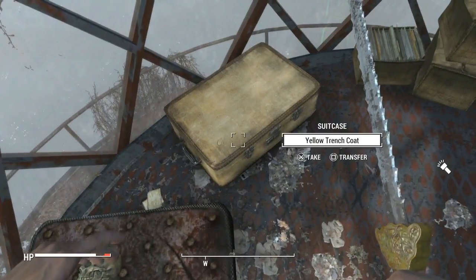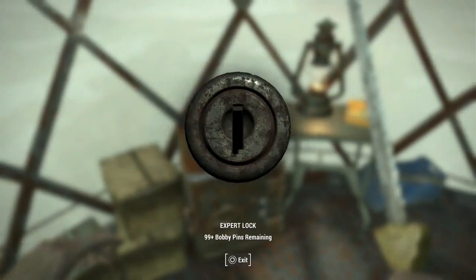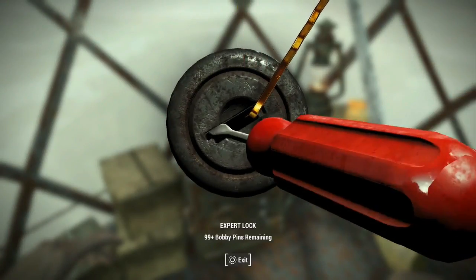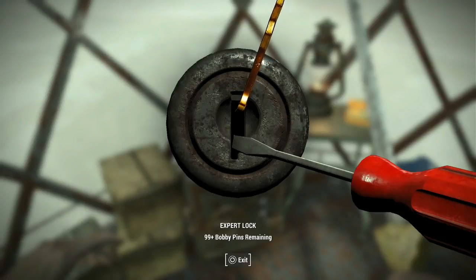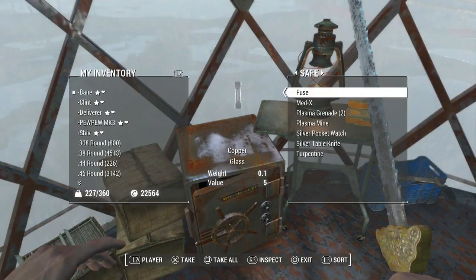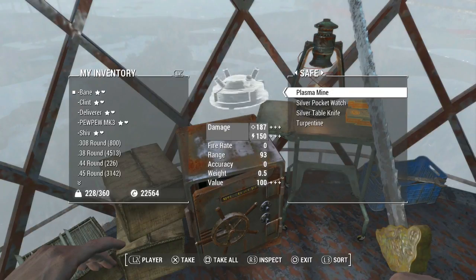Yellow trench coat — I don't think I've seen one of those before. Expert safe. Fused Med-X grenades, plasma mine, pocket watch, knife. There it is.